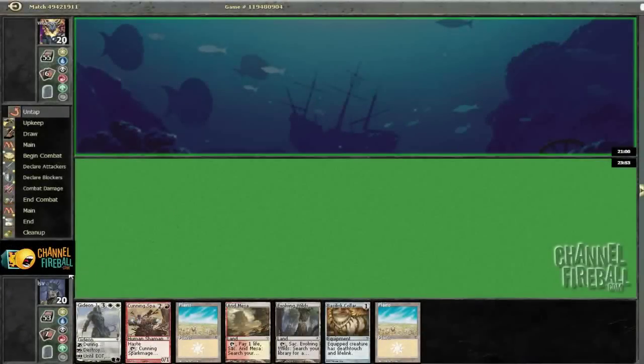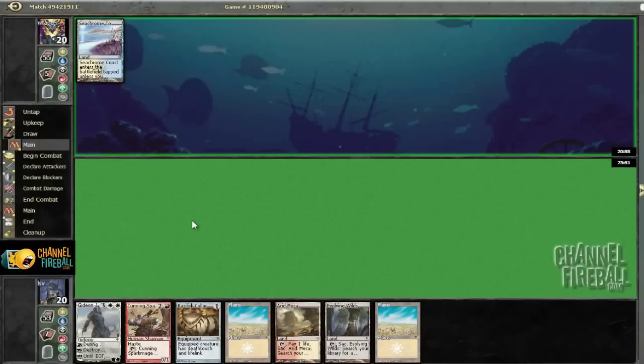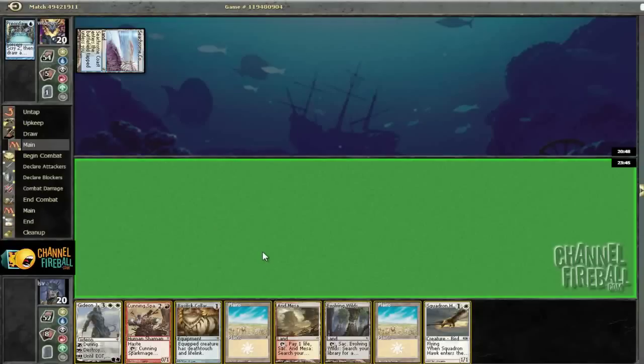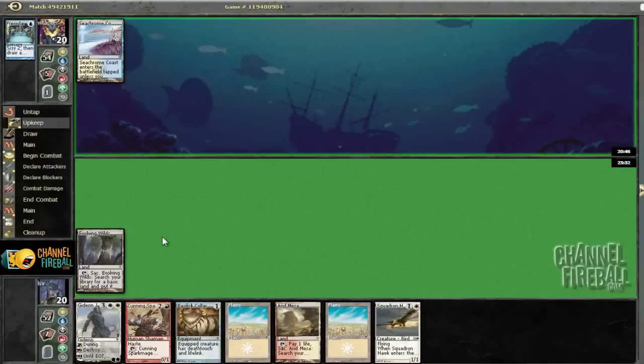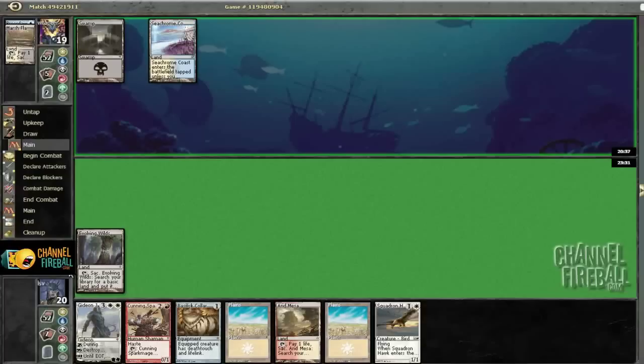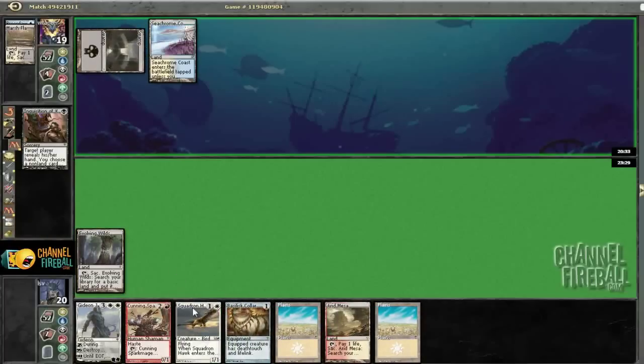This is definitely a keeper — Cunning Spark Mage, Gideon, and five land or four land because I've got the Collar. He's molded a six again and he's going to lead with Priordite. I think maybe lands. If I play Basilisk Collar turn one, I can go Squadron Hawk turn two, Spark Mage turn three. I'd rather just play Evolving Wilds turn one — it's not like he's going to Inquisition my Caller.